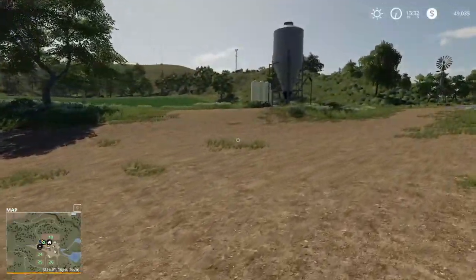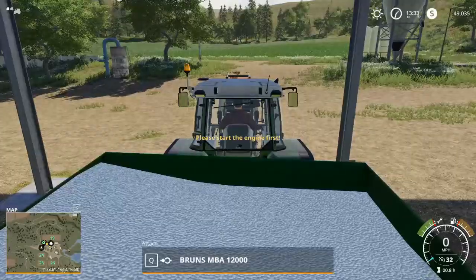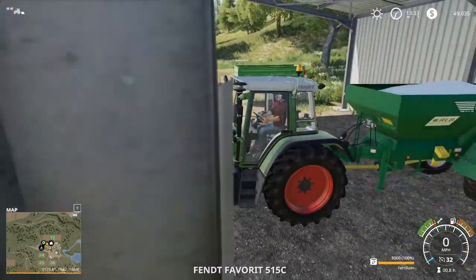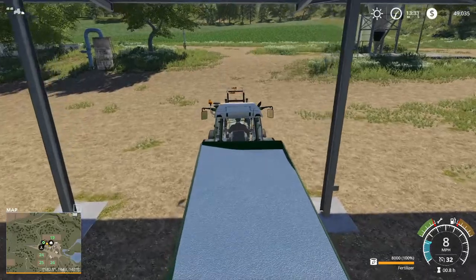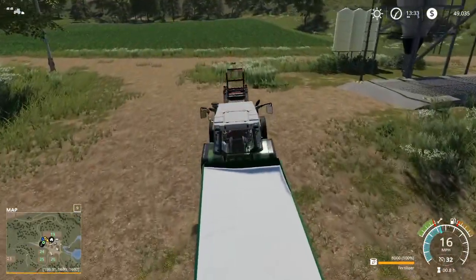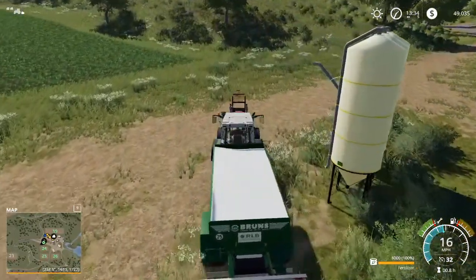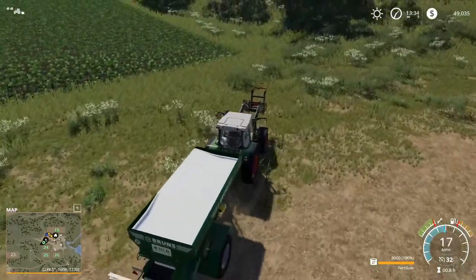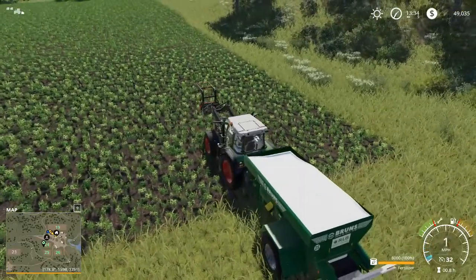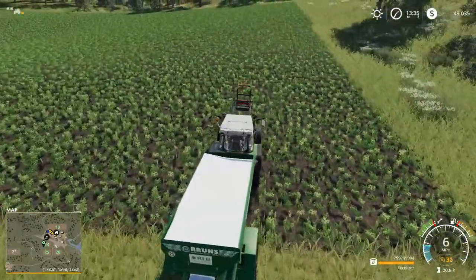Our soybean field has decided to start growing — I knew it wasn't going to take long. We've got our fertilizer spreader all set up and ready to go. This isn't going to be much different from when we put our lime on; in fact it's almost the same process. We just have fertilizer now instead of lime. When you're trying to fertilize a field that has already started growing, it can be just a little bit tricky to see where you've been — and I'll show you what I mean.